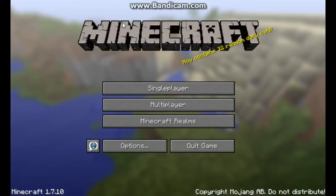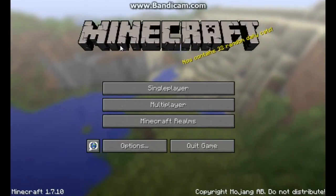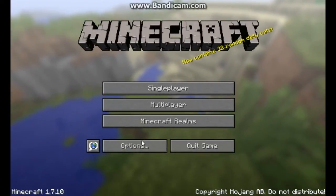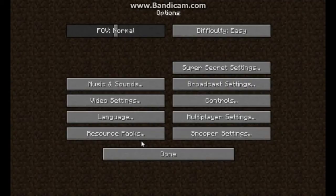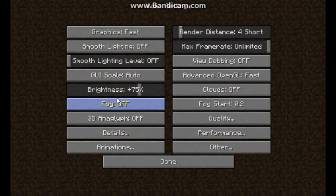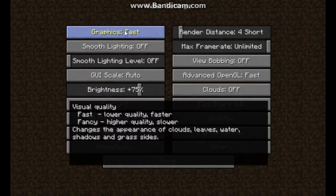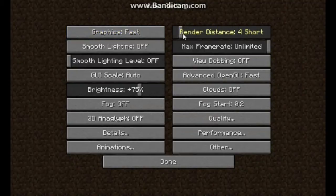Once you're inside Minecraft, go down to your Options menu, then go to Video Settings. I'll go through each setting one by one. For Graphics, put it on Fast — Fast means lower quality but faster performance. Fancy means everything looks nicer but runs slower.